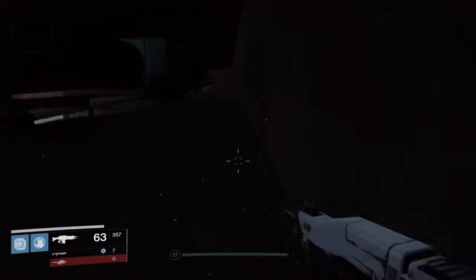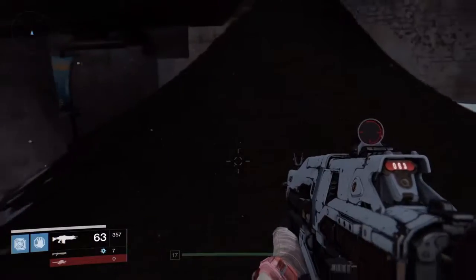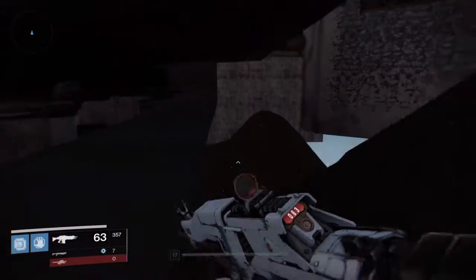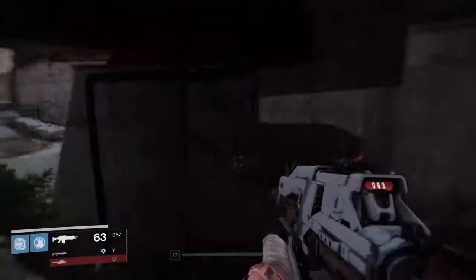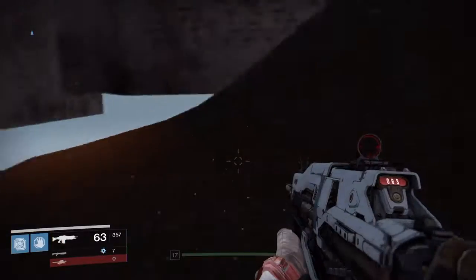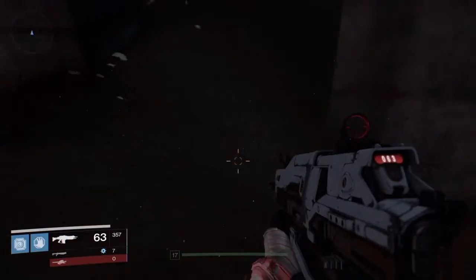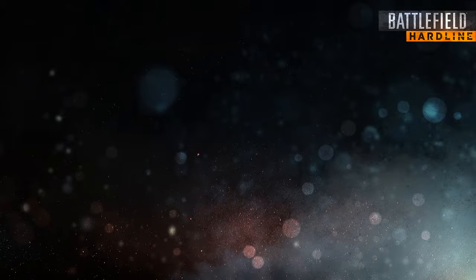We're gonna come over here and pretty much jetpack up onto this ledge, and then you're just gonna keep spamming the running button and then you're gonna slide and get to the other side. If you keep going forwards into here you'll just fall outside the map. Enjoy the glitch, be sure you guys subscribe.